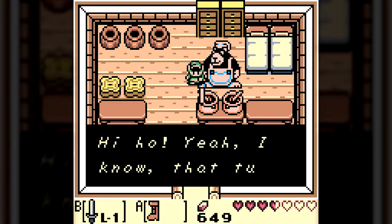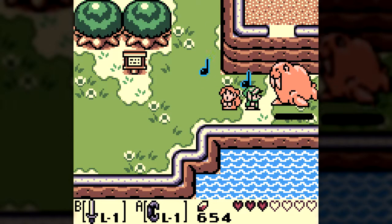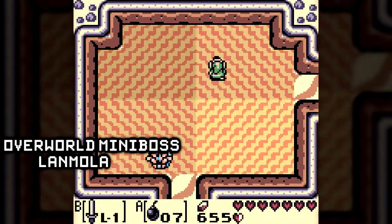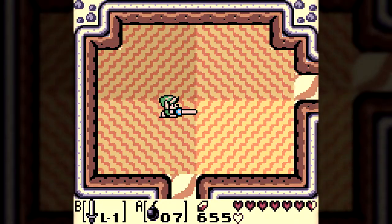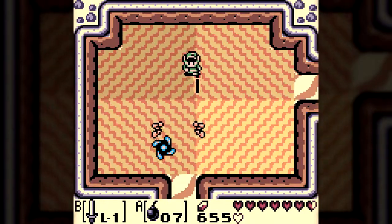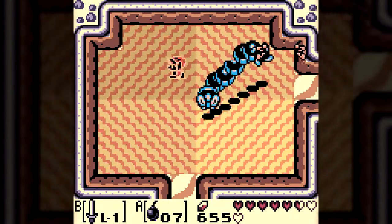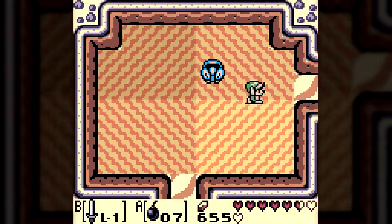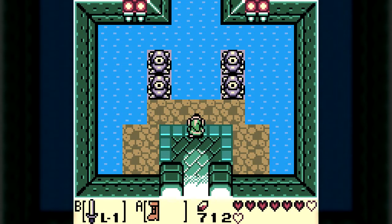There's a bunch of stuff to do in the overworld before the next dungeon. We acquire Marin to help us wake the sleeping walrus blocking the path to Yarna Desert, and once in the desert we find Landmola — a mini-boss so easy it's barely worth mentioning. Landmola randomly jumps out, flies over the sand for a short distance, then digs back in. It causes contact damage but can easily be dispatched with just a few spin slashes. Once defeated, Landmola drops the key to our next proper dungeon, Angler's Tunnel.